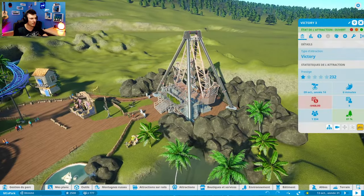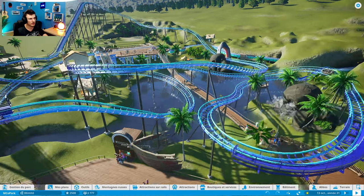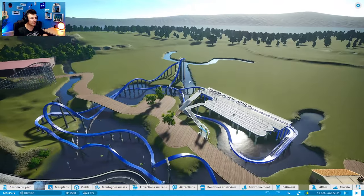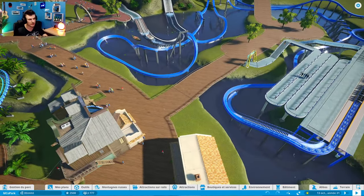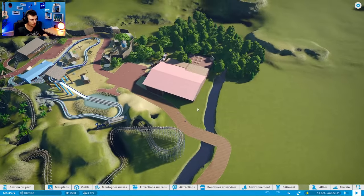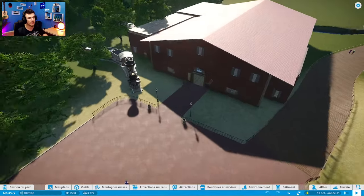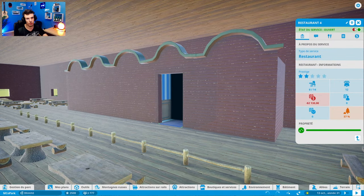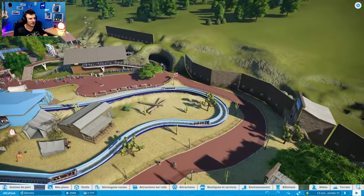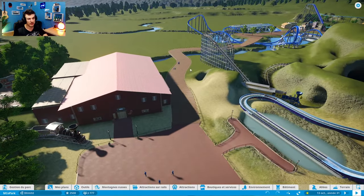Le bateau pirate, j'aimerais vraiment le laisser là parce qu'il a vraiment sa place, mais les gens s'en foutent et ça m'embête un peu. Cette attraction-là, ça va. Pour la nouvelle attraction que je vais vous présenter, c'est normal s'il n'y a personne, c'est une zone absolument pas connue, il n'y a personne qui passe par là, pas de boutique, rien. Je me tâte d'ailleurs à supprimer ce restaurant. J'avais fait ici des restaurants — il est ouvert, mais 2130 de déficit. Il n'y a personne qui vient ici, donc je pense qu'on mettra des attractions ou autre chose à la place.